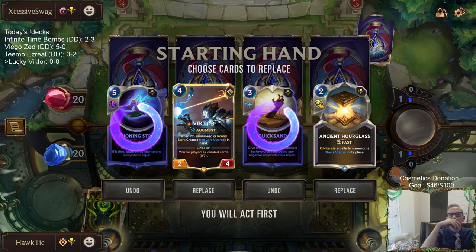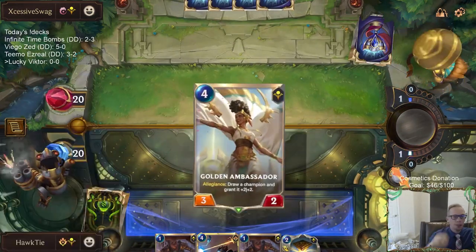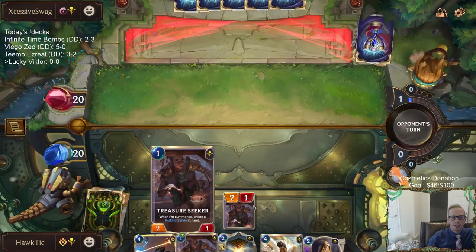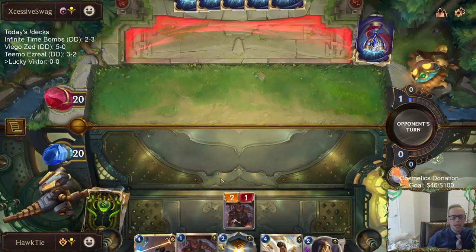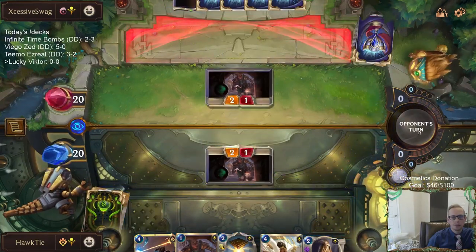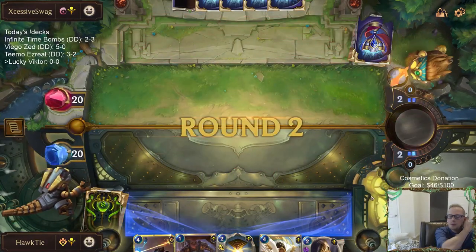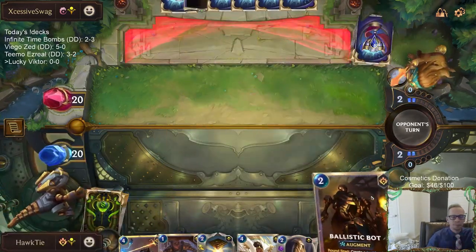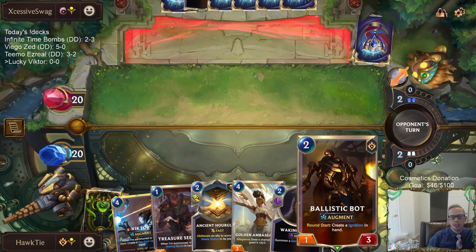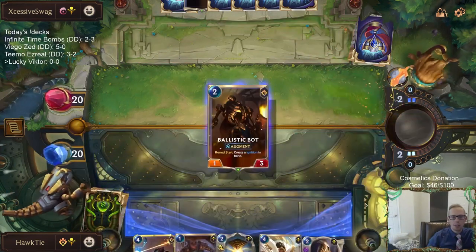Let's go Hourglass — it protects against the bounce spells, like their four-mana bounce spells. Some Treasure Seekers in the opening hand — great early defense. Very happy we got both Treasure Seekers. Ballistic Bot is important, of course, because it creates an Ignition every single round, which really helps level up Victor by giving more and more created cards.